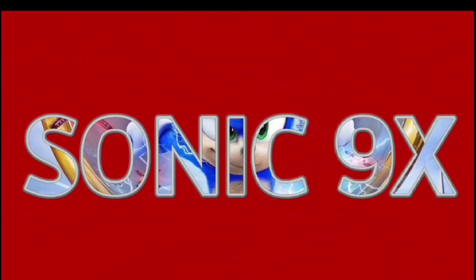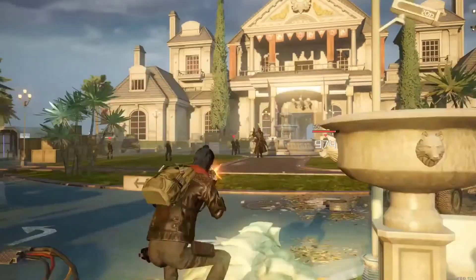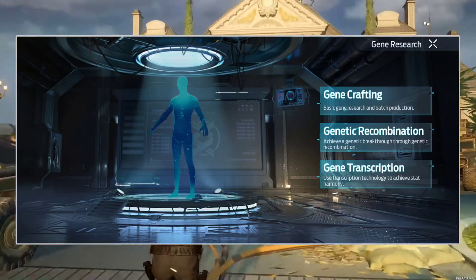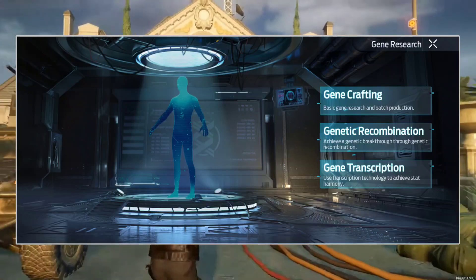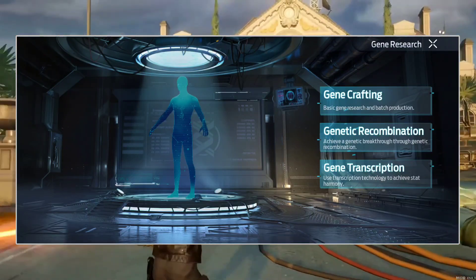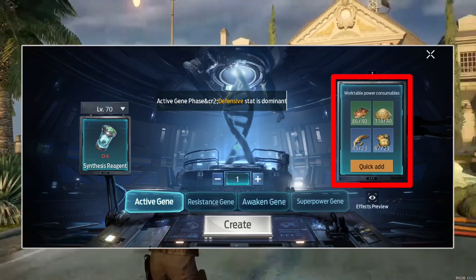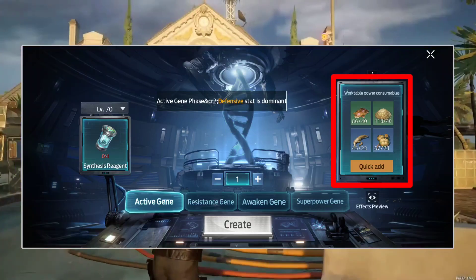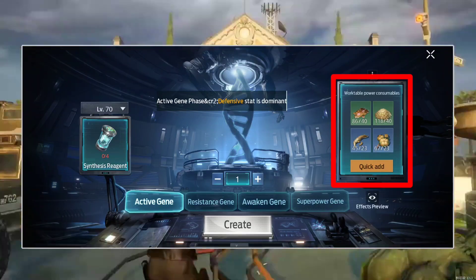It's all about humanity. As you can see, we got this gene bench right over here. When you go inside this gene bench, we can see the gene crafting section, from where we can craft genes. To craft genes, we need some resources, and you can add these resources by clicking on the quick add button.